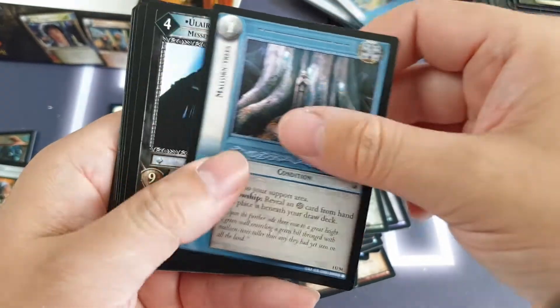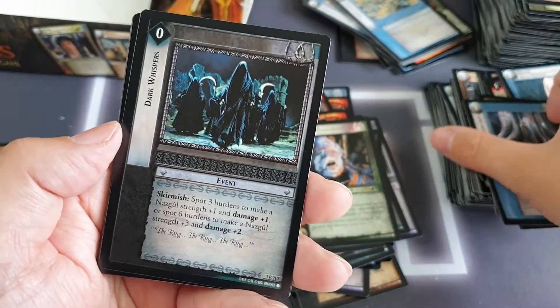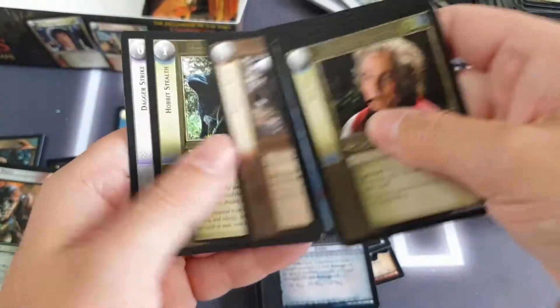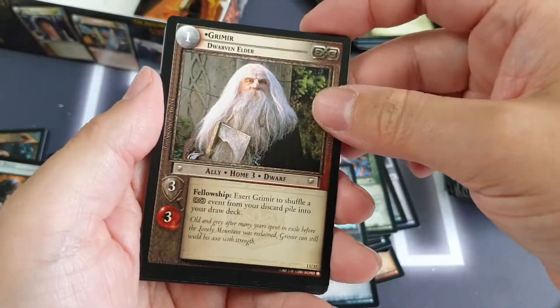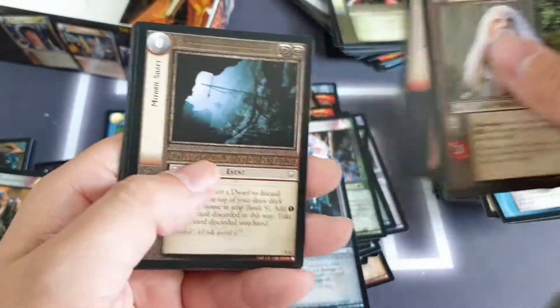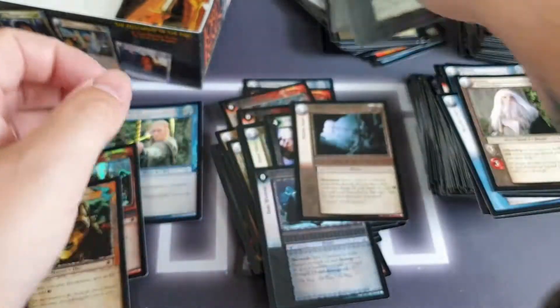Mallorn Trees, another Nazgul — not going to try and pronounce that — we've got Bree Streets, Dark Whispers as our rare. A load of commons starting off with Old Toby. Another dwarf in the uncommon slot, the East Road, and Sauron's Defences. And then in the rare slot we've got Mithril Shaft.